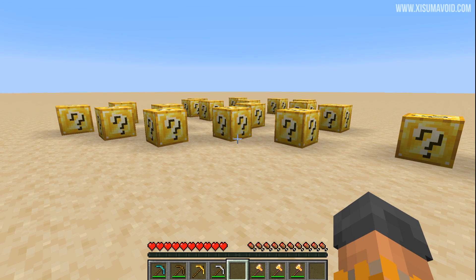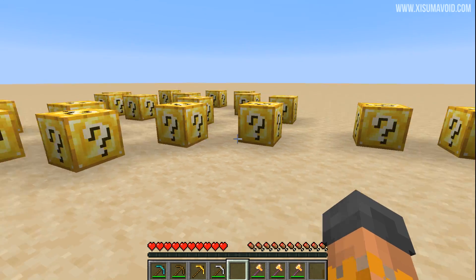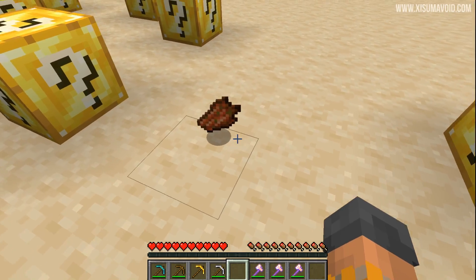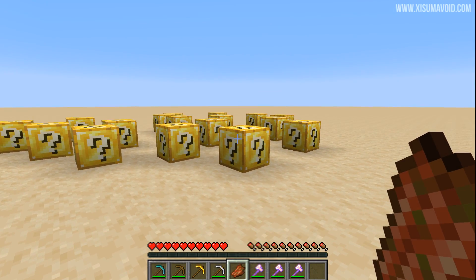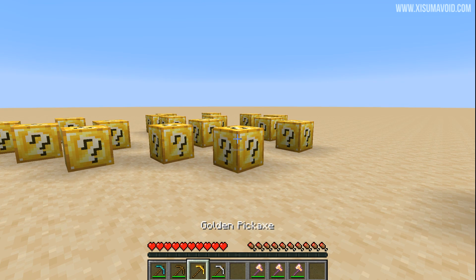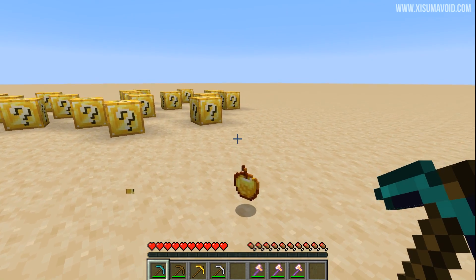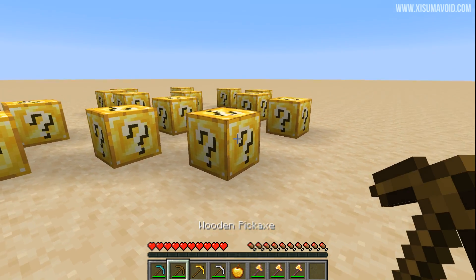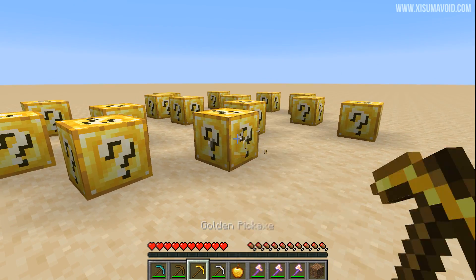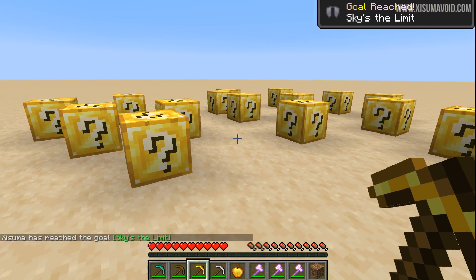These lucky blocks are actually sponges that have been retextured. When we break one it drops rotten flesh because we've changed the loot table — it doesn't drop a sponge anymore. With different tools in my inventory: breaking one with a diamond pick gives a golden apple. So it's able to look at the type of tool you're using and run a different drop — or even a pool of drops giving you multiple items. Breaking with other tools yielded an elytra and a compass.